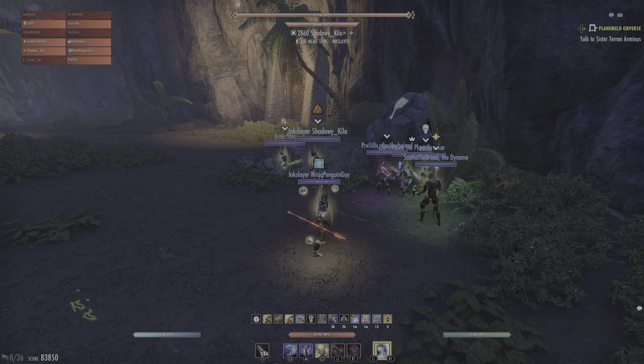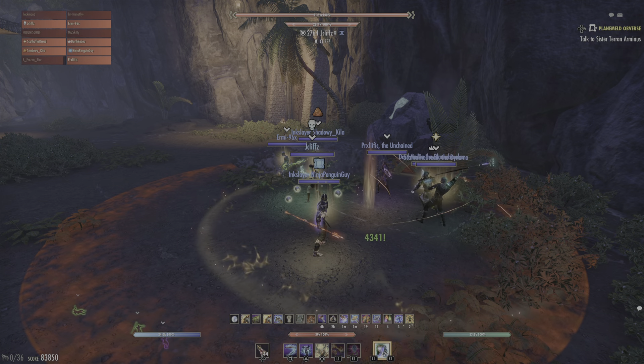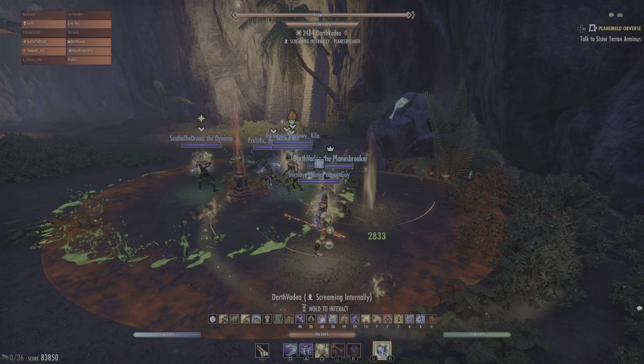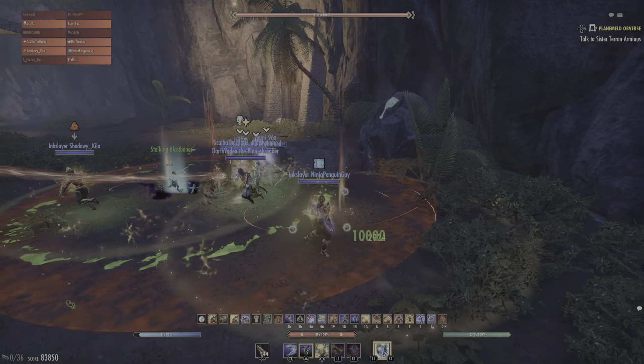Alright, one two three four — give him three seconds and then pull three buffs. We're pulling in three, two — let's go, kill her, flying.